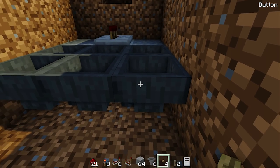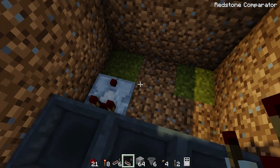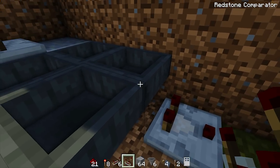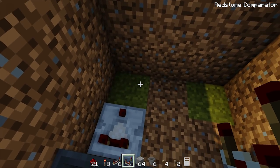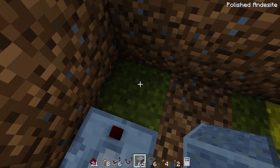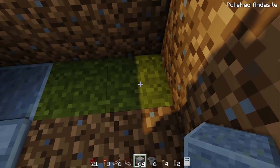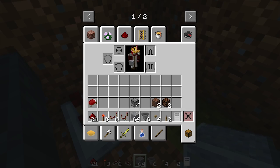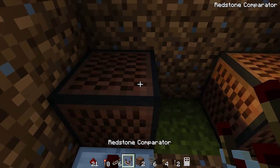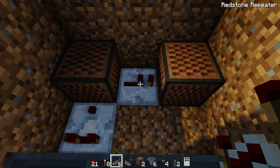From the front right hopper, place a comparator coming out facing towards the front. This will detect any item that goes through this hopper, which will pulse the heartbeat sound. We need to place some rock-type blocks, then a note block here, a space, and another note block on top of those two blocks.